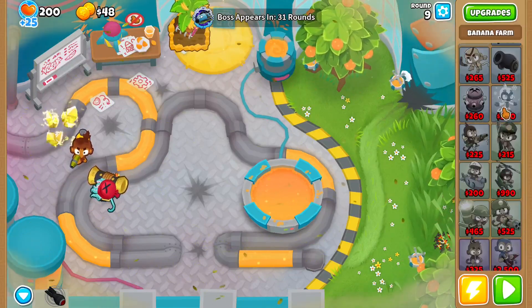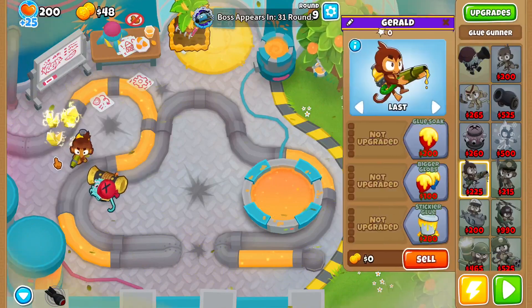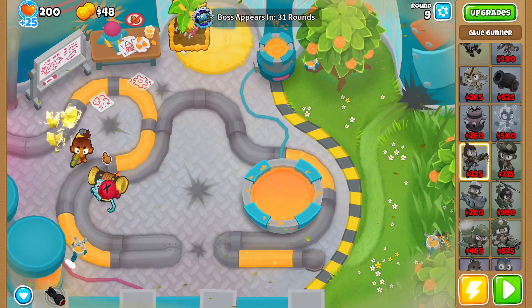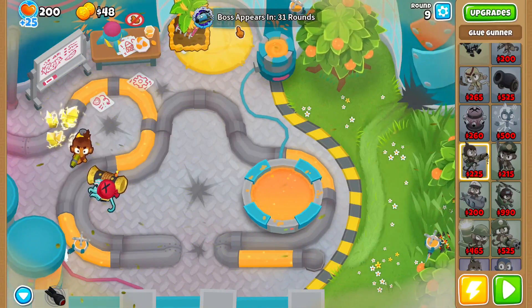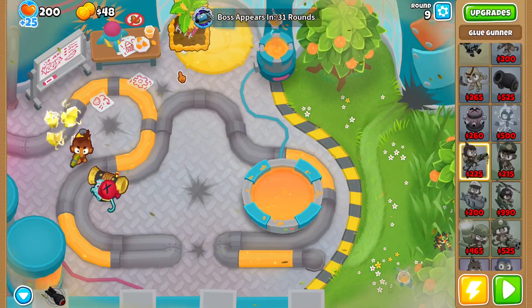Now what you want to do is save up for a dart monkey to place right here. After you've placed down that dart monkey, you want to get it to a 0-1-2. Then you want to get this to a 0-1-0. And then place down two more 2-0-0 farms, one right here and one right here.